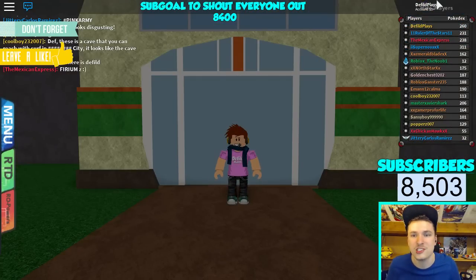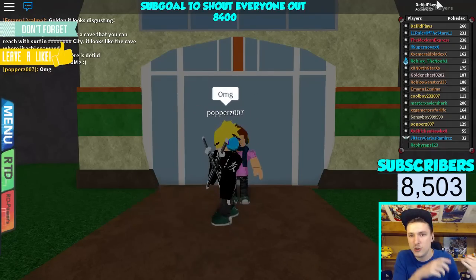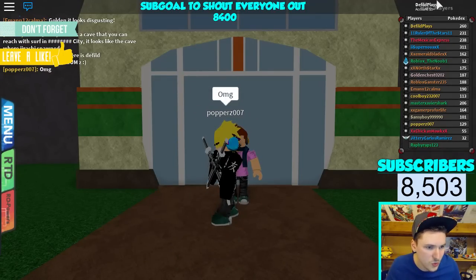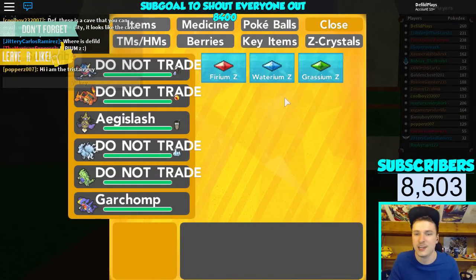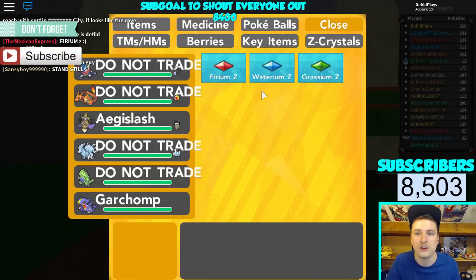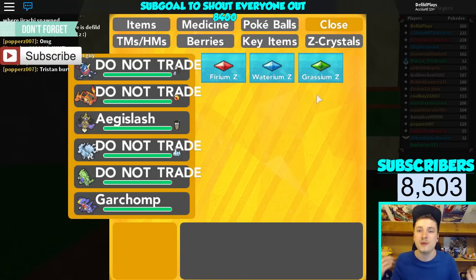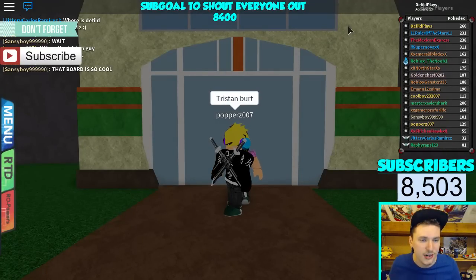So this is how you get all the Z-Crystals in Pokemon Brick Bronze so far: the Fire Neum-Z, the Water Neum-Z, and the Grass Neum-Z. They look awesome and will be in your Z-Crystal pouch. You can give them to your Pokemon and use your Z-Moves. I'll have another video on the channel showing all the Z-Moves — go check it out. Check out all the other videos on the channel for everything about the whole update.